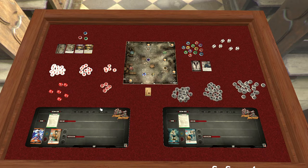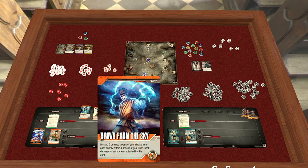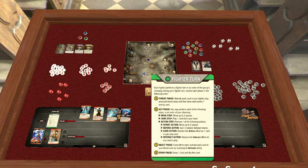I would recommend for your first game playing with basic rules, one or two players, and seeing if you can beat the game from there. It's our first turn — our first fighter is Kyu Ryu because he's on the left and in America we read left to right. Every fighter begins their game with four cards in their hand. Then we do the threat phase — we don't have to refresh anything yet, but we draw and resolve one enemy card.